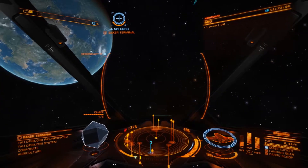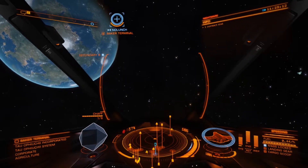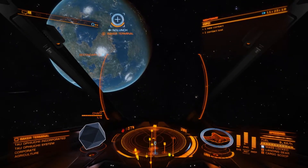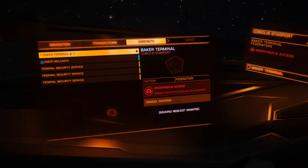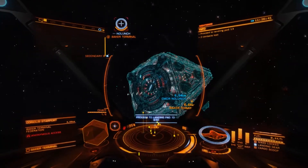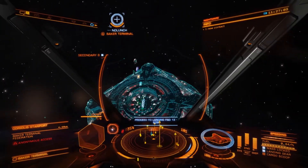Alright. I think you have to get like 700 metres away and go into your contacts tab on the left. Right, right. Well, this is awkward. Sorry guys, didn't mean to offend anyone. Landing permission. Alright. Assigned to landing pad 1-3. Alright. Maintain current heading until further instruction. Roger, roger.